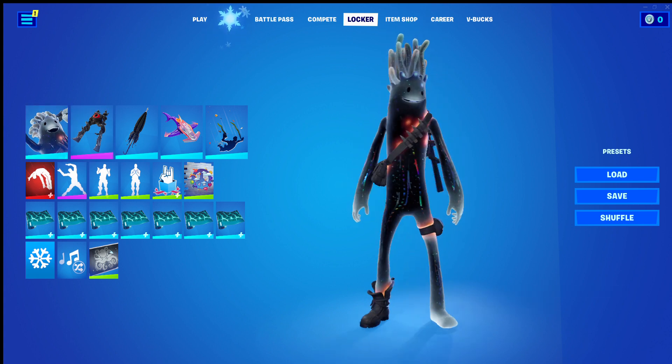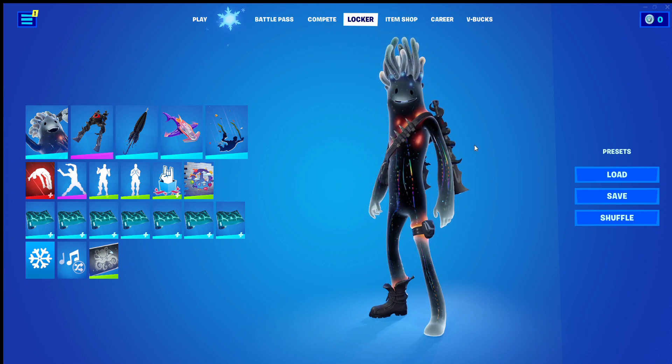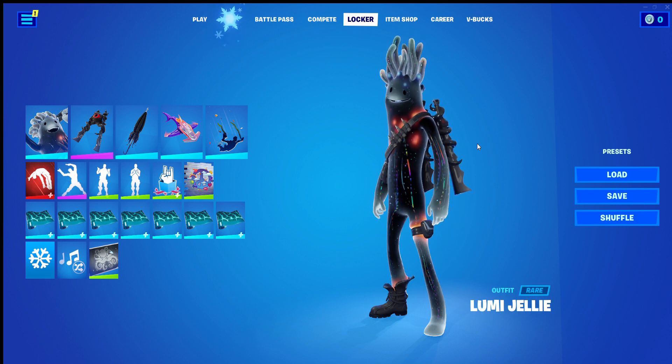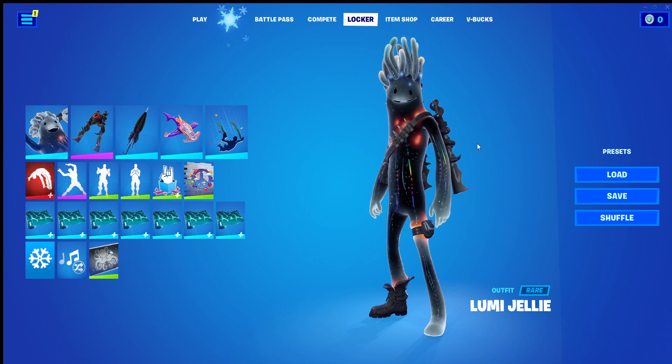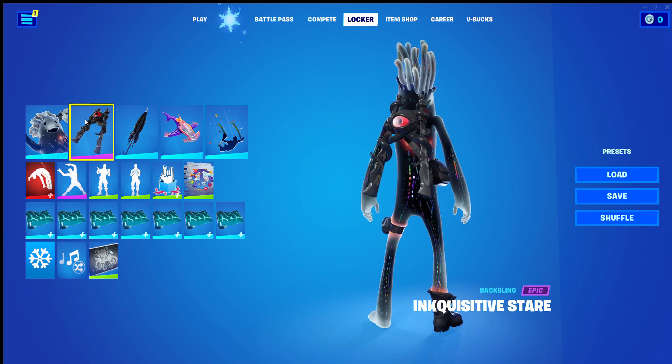So, quick look. I've decided the theme and story is that Luma Jelly has just come to the land from the bottom of the sea and brings lots of gifts and peace with him. But a sinister force looks over him to ensure he's safe, and that is exemplified in the back bling being Inquisitor's Stare.